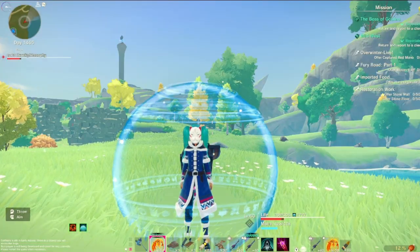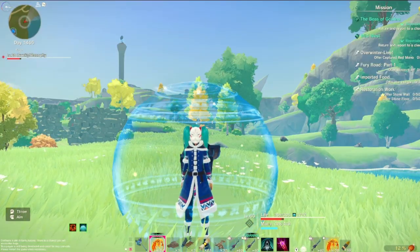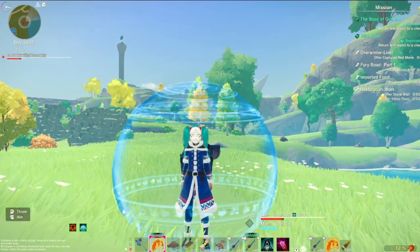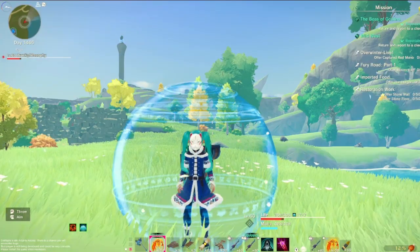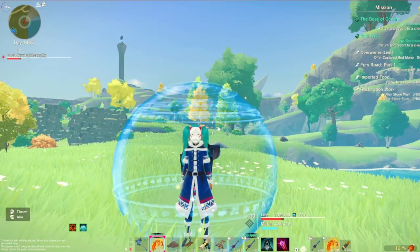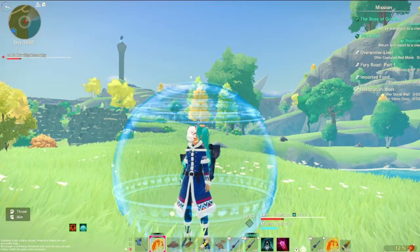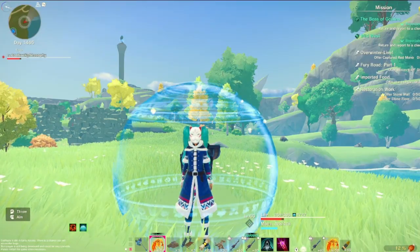Hello everyone, welcome back to Craftopia. Today I'm checking out the new fourth anniversary update. The patch notes cover bosses released to the outside world - they're in dungeons but also in boss areas on the free roam area. There's a new enemy type called Monibus that drops the fourth anniversary coin, which you can collect towards making new weapons and gear. There's also furniture and some stuff, but I'm not really looking at that today.